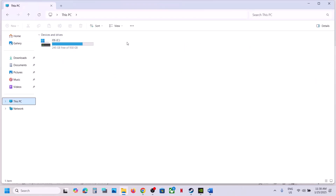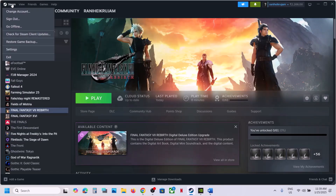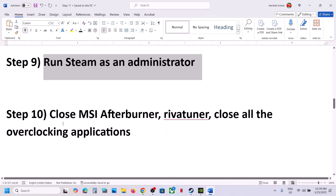Also make sure your drive has enough free space. The next step is to run Steam as an administrator. Close Steam by going to Steam and clicking Exit. Then type 'Steam' in the Windows search box, right-click on Steam, click 'Run as administrator', and then launch the game.